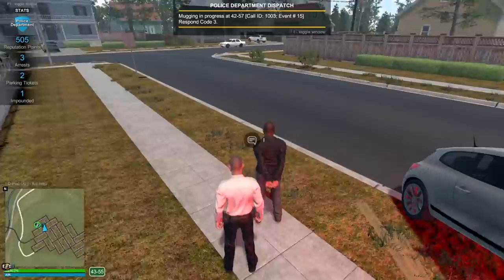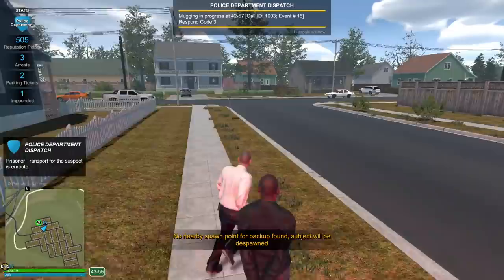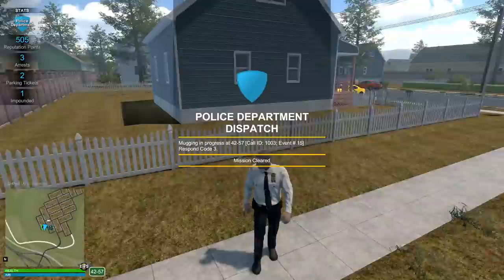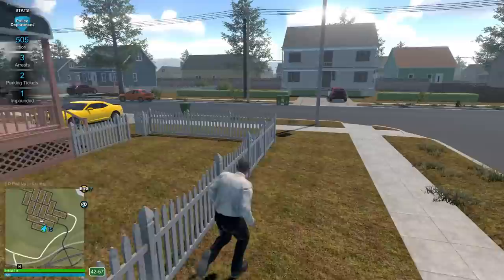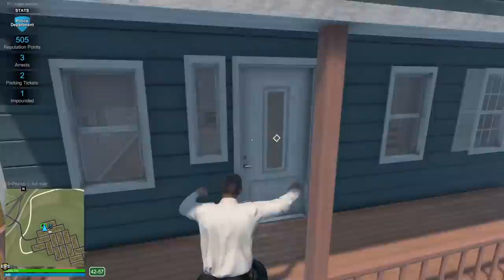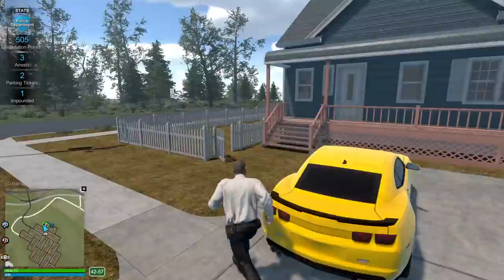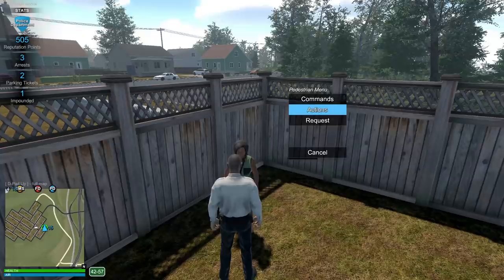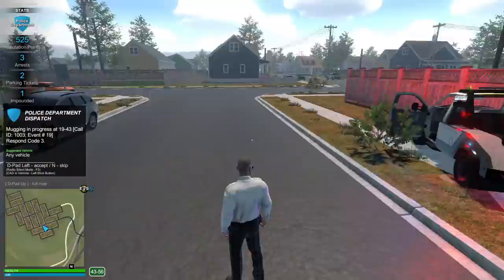We're gonna have to request transport. The victim is somewhere around here — actually quite far from him. I can take the suspect in the tow truck — two for one: a vehicle to tow back to the station and a suspect. He can't ride in here though — we'll have to request transport. There should be a victim around here somewhere to return the stolen items to. Mission cleared! Somebody's in the backyard over here — hello ma'am, I have your items here. Return items — look at that, we did a good here today.